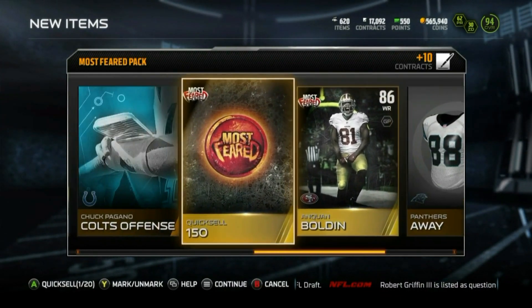We got Marquette King, we got DJ Fluker — we're gonna get rid of these quick sells, almost a thousand coins right there, gotta love that. No whammies — they released the new Team of the Week players. Another Most Feared badge, that is awesome! We're gonna get rid of this quick sell. On to the next pack — another Most Feared badge, that is awesome. We're putting those bad boys in the elite sets; we might be able to do that twice.